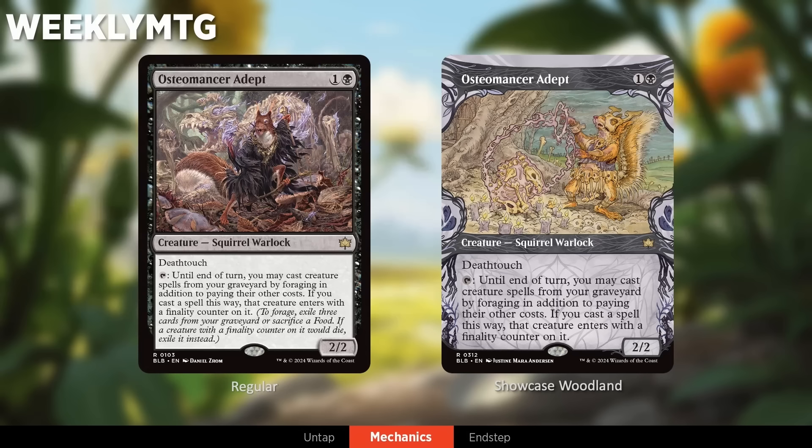The Showcase Woodland Treatment is available in both Collector and Play Boosters, in foil or non-foil versions. There are 42 different cards in the set — seven are Mythics and the rest are regular rares. There will also be a Collecting Bloomburrow article going up at the conclusion of the show with all the details.